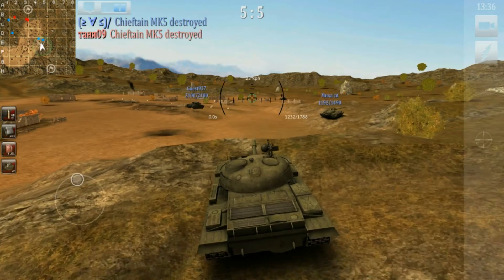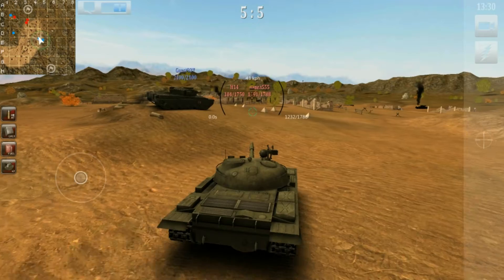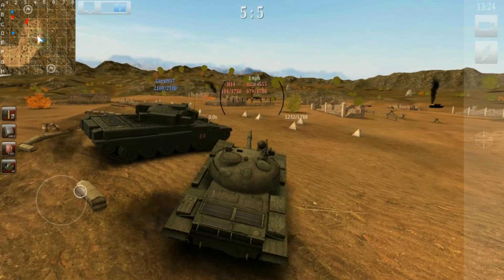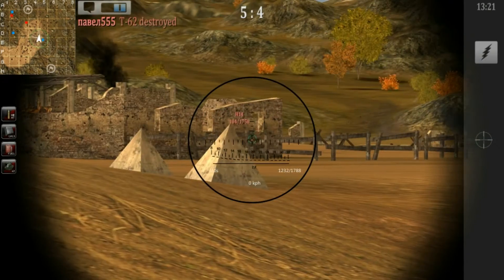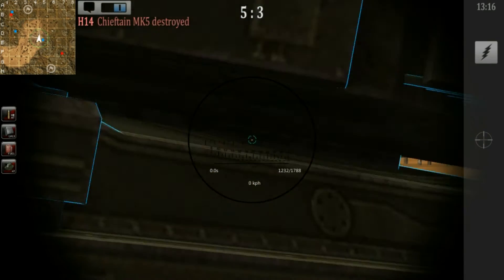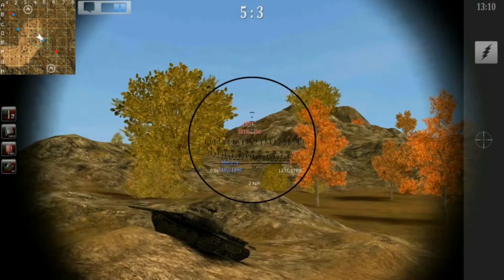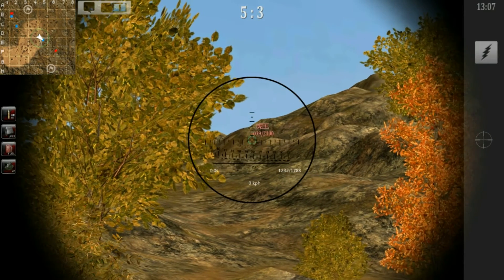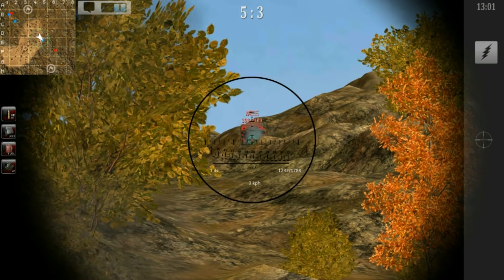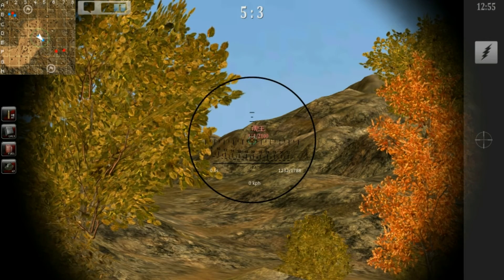Now I'll move up to engage the enemies which I can see on the mini map, located right there. I can see them here but I don't quite have enough gun depression. One of them is dead and the other one — he's dead as well. Now there is an enemy on the hill above us. He will try to fire but he missed, and it is very hard to do what that tank tried to do.